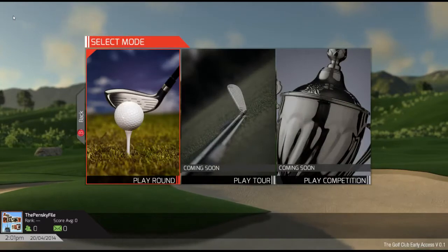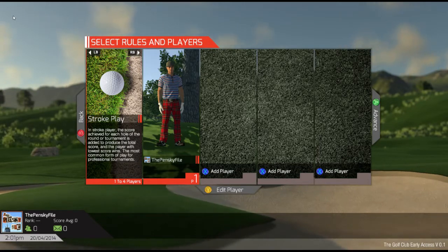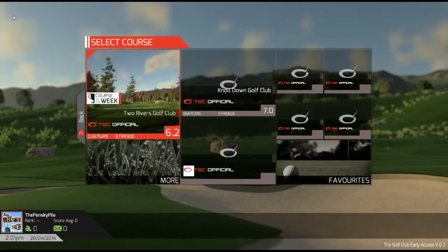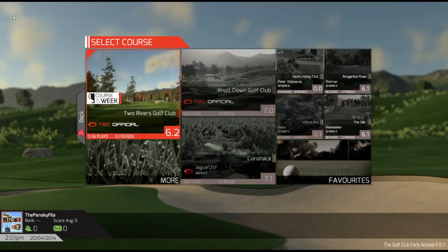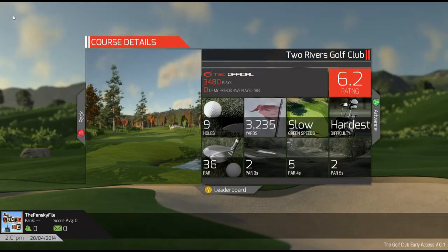So we're going to start with just play. There's no PGA players in this or anything, no real courses. No PGA, no Tiger, no anything like that. I'll do stroke play, and I'll go as myself there — dapper fella. I will try the course of the week: Two Rivers Golf Club. I guess you can vote on these things to see what's happening.